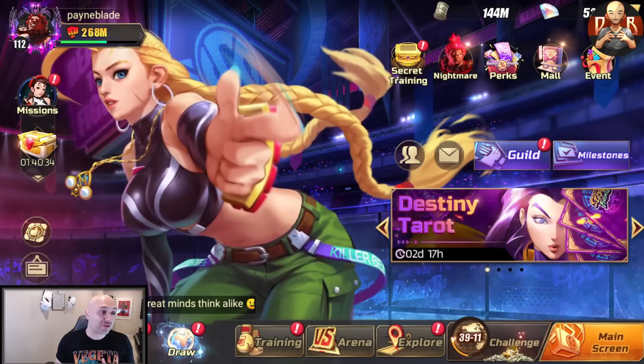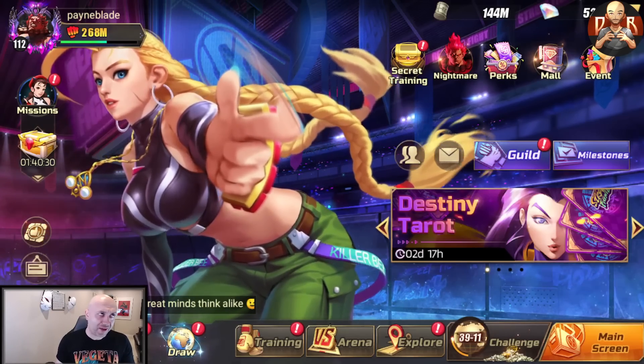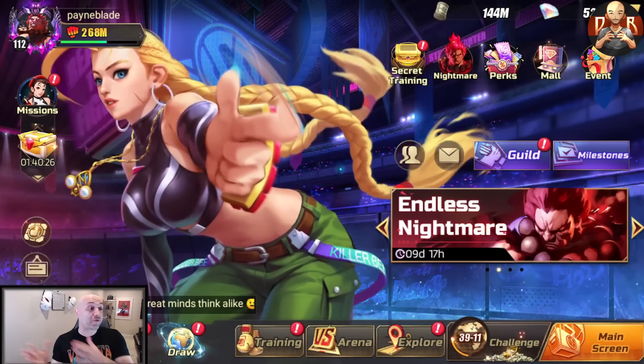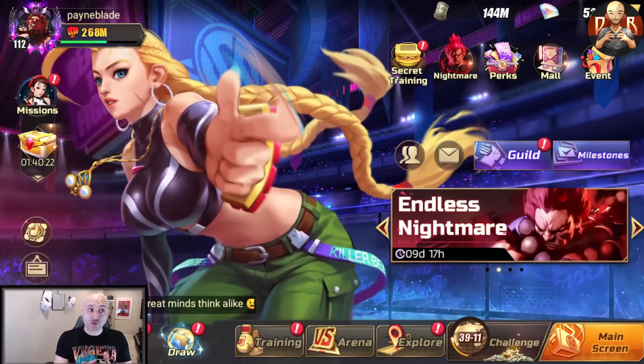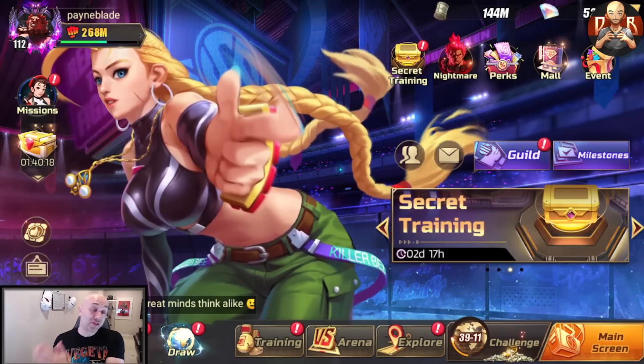I want to speak to everybody in terms of what I found the most useful way to spend diamonds, especially after not spending for two to two-and-a-half weeks. I've been using my diamonds on my free-to-play account as well as here. This is going to be broken down into two things: how to use diamonds early game, mid game, and late game.